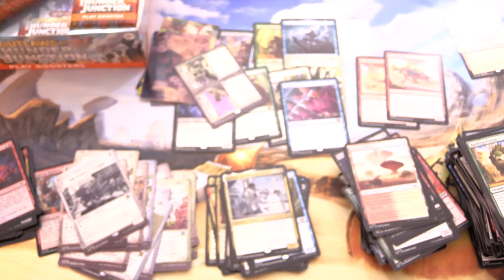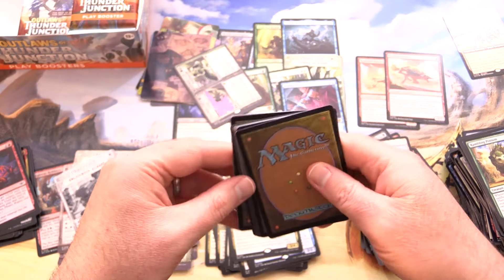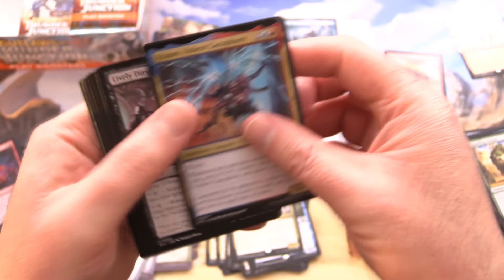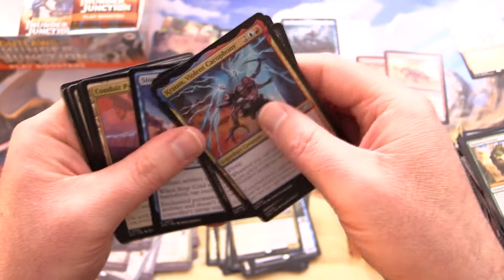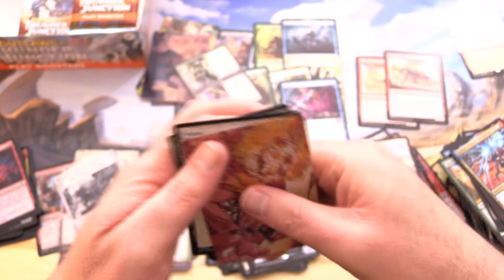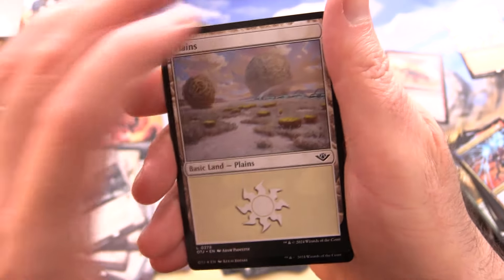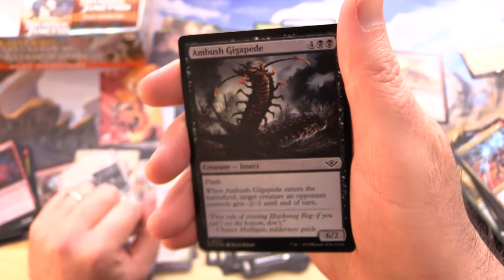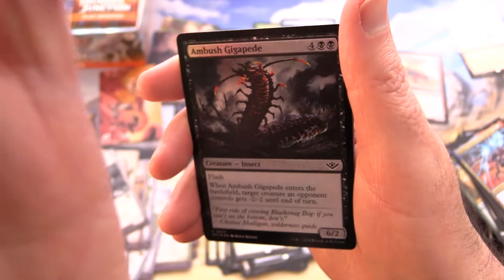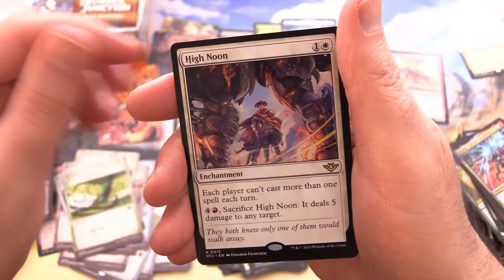So we've got characters from all sorts of different sets and planes — everybody is converging on Thunder Junction. Wizards can make a really overloaded, kitchen sink style set. We've got Skullcrack — I think that's their new direction. They want to have at least one kitchen sink style set per year. A Planes Foil, Ambush Gigapede in focus, Thornado, and High Noon.